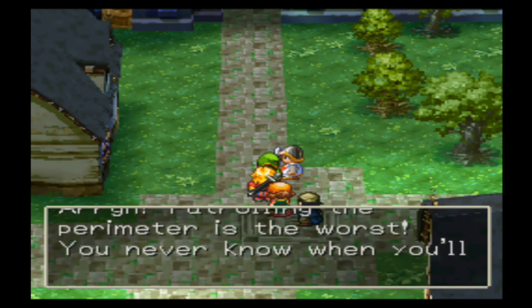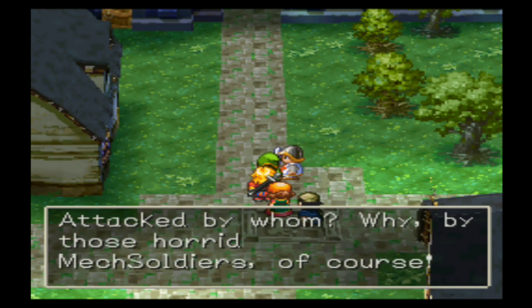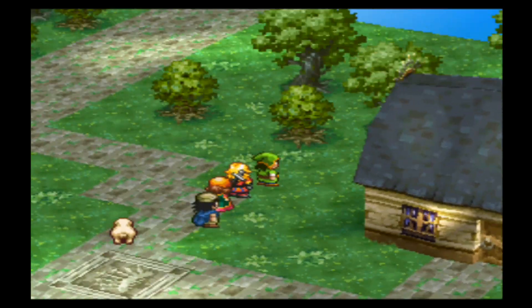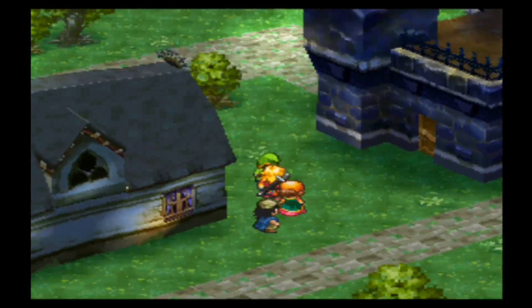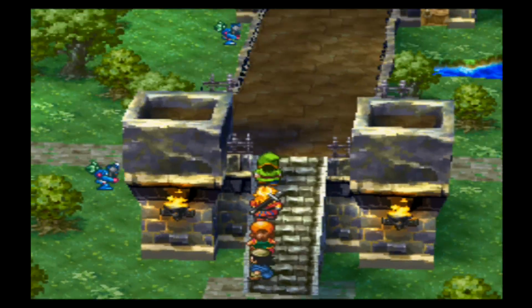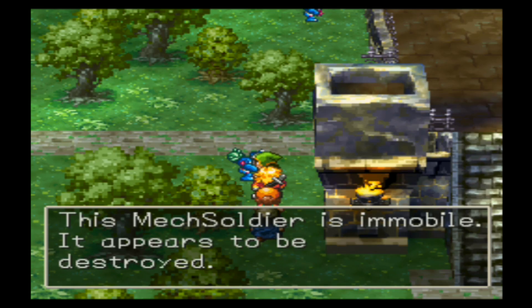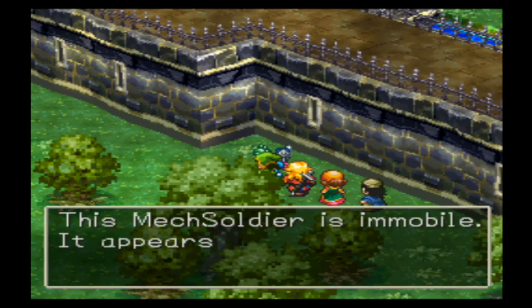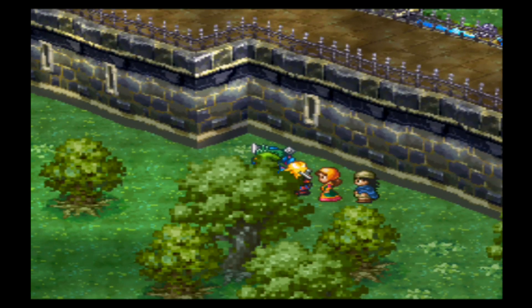Patrolling the perimeter is the worst — you never know when you'll be attacked. Attacked by whom? Why, by those mech soldiers, of course. This poor dog here is whining — I had a feeling it was going to be crying because it knows how dangerous this place is. Some mech soldiers? Yeah, this mech soldier is immobile — it appears to be destroyed. Make sure there isn't anything on the outside of this place — you never know.